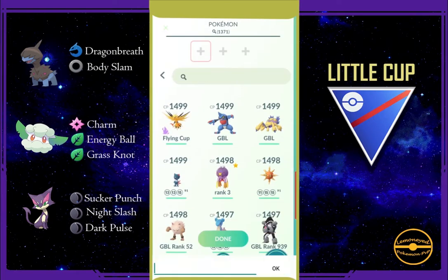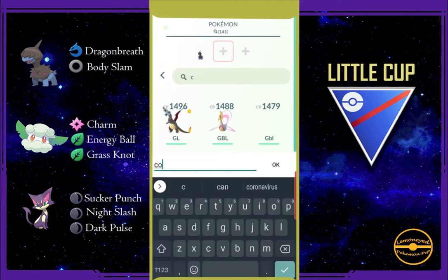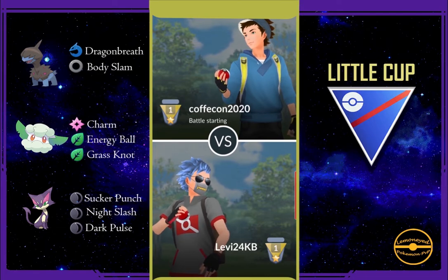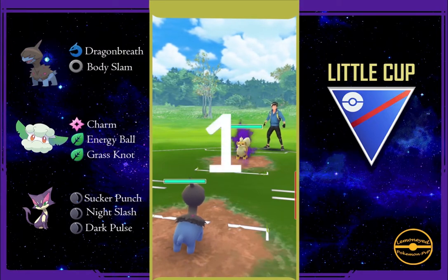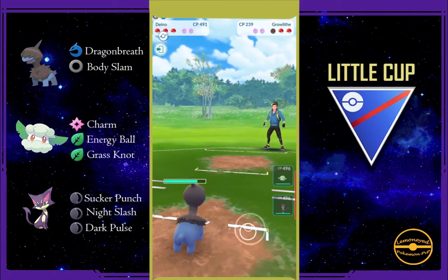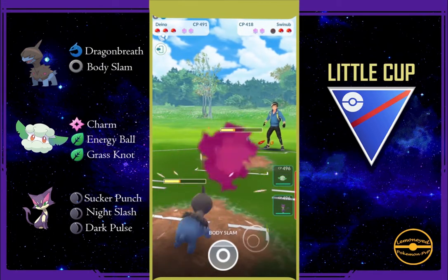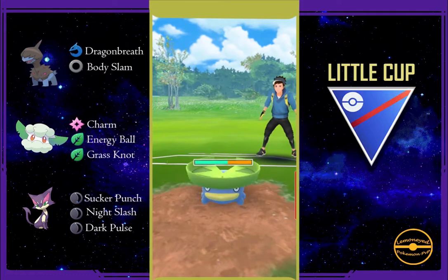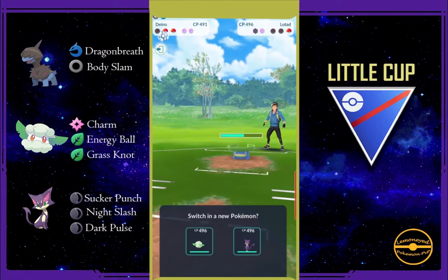I'm gonna put my lineup over there in what I'd call the battle menu. On to the next one against CoffeeCon2020 — I'm sure I have the right team now because if not I will be really mad. Against shadow Growlithe — I was surprised that happened super fast. I realized the CP of that Growlithe was 200 — like, what are you doing? Maybe they don't have a lot of pokemon, but it's okay, I'll take that.